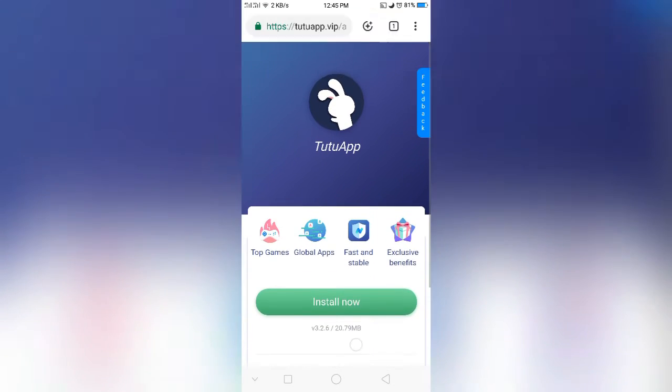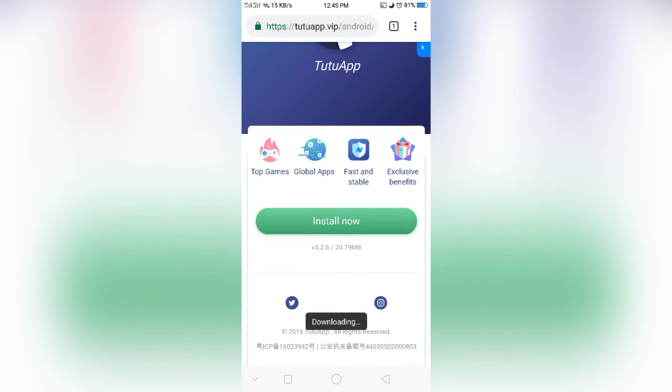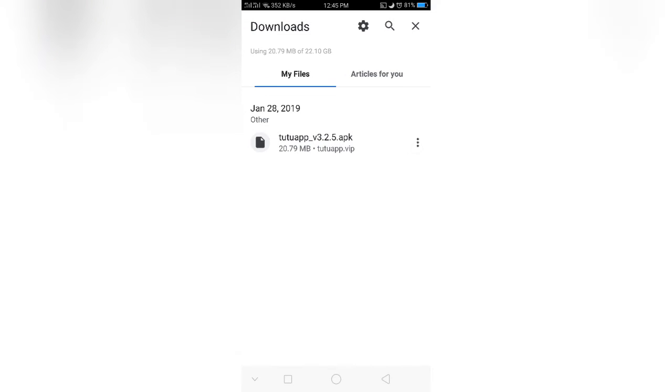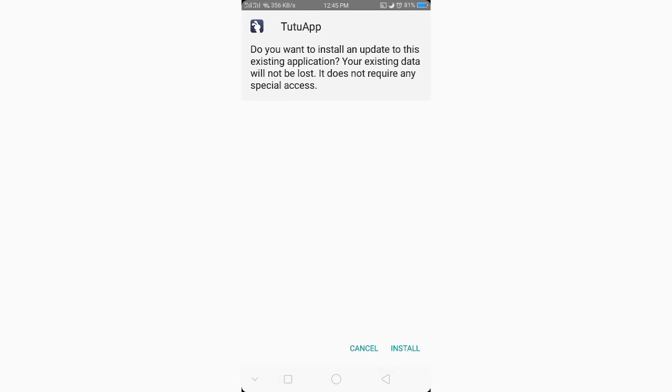When you touch the link you will come to this website. Scroll down and you can see the 'Install Now' button. You have to tap it and it will automatically download. After downloading, you have to install it.